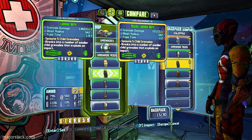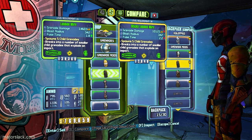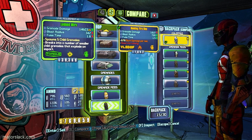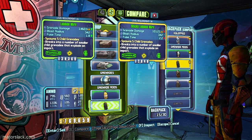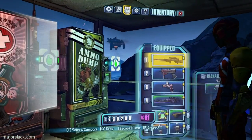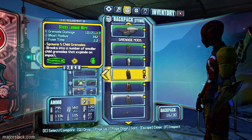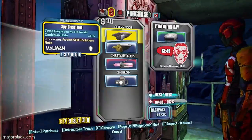Here we go again. Five times fourteen thousand - better fuse time, better fuse time, better damage. Once again, it's only video game money. Okay fourteen thousand, you're the good one. Ten thousand, you're the bad one. You need me - try me out, slack. I know. Life in the fast lane.